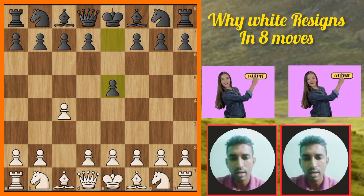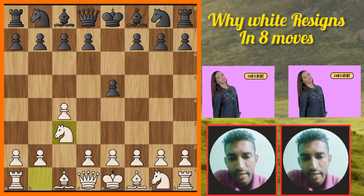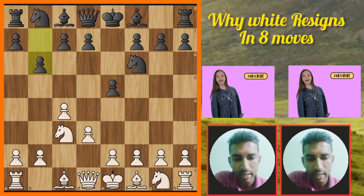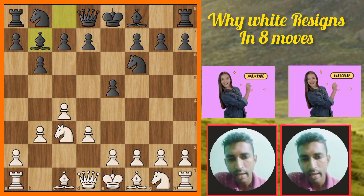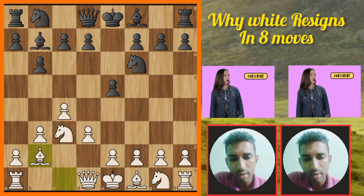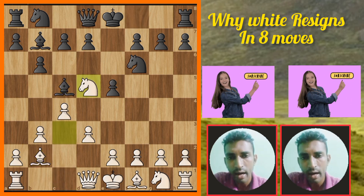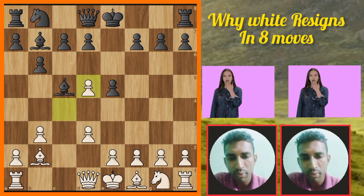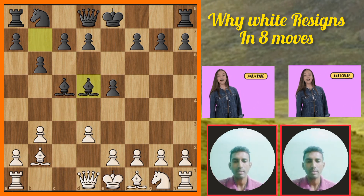Chapter three: why did white resign in eight moves? Let's start — c4 English Opening, e5, King's English variation. Knight c3, knight f6, d3, b6. Then b3, bishop b7. White bishop d2, black bishop c5. Then c5, then white knight goes to d5, knight takes d5, pawn takes d5, bishop takes d5.